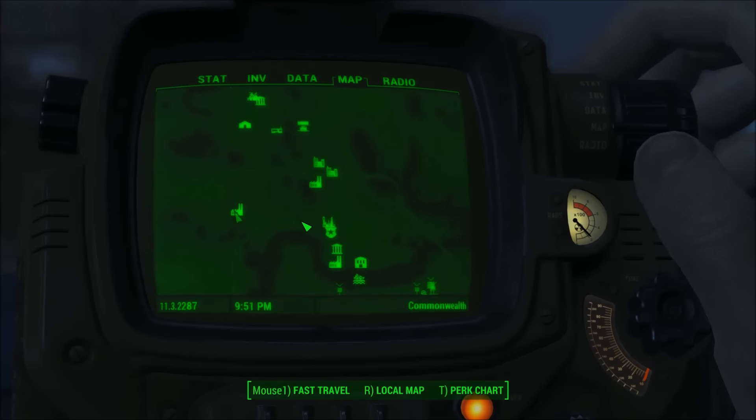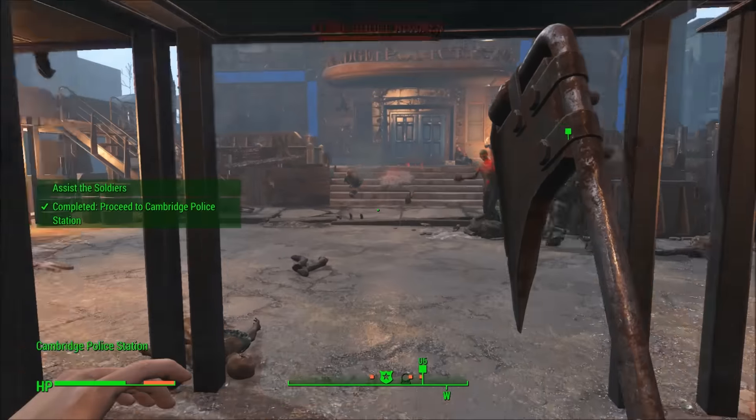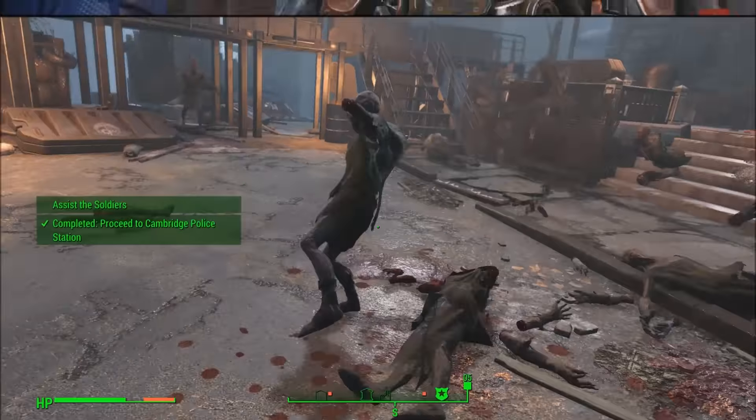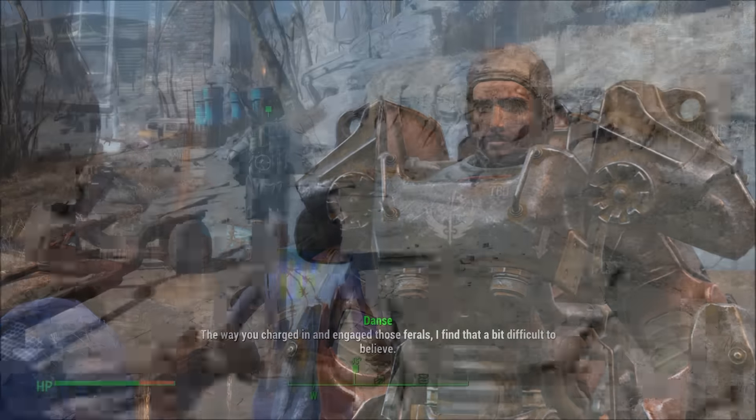To get these guns you're going to want to make your way to Cambridge Police Station. In this area you'll see some Brotherhood of Steel guys getting attacked by ghouls. You're going to want to help these guys out, fend off the ghouls, and then Paladin Danse — the guy in the power armor — will talk to you and offer you a mission called Call to Arms.